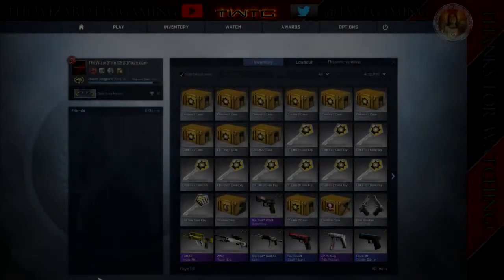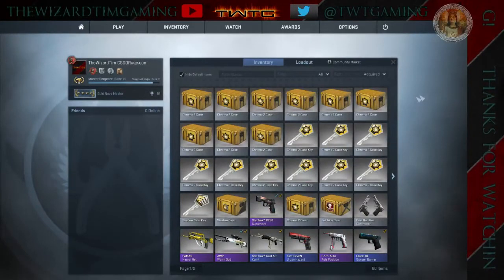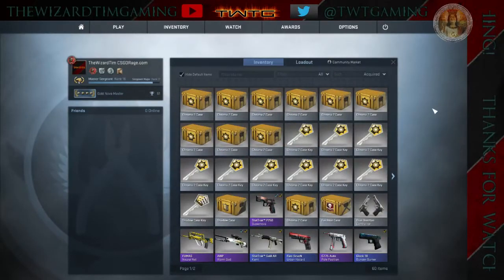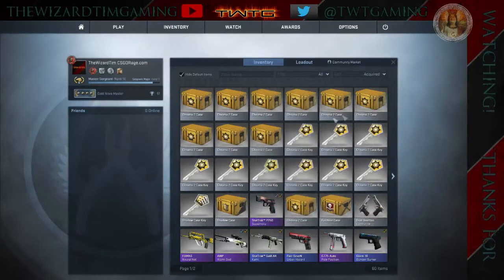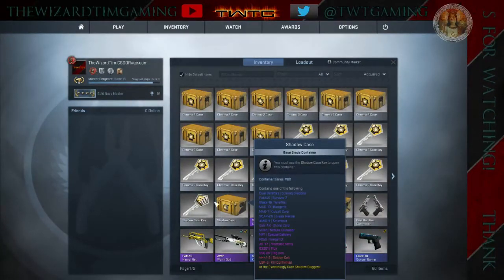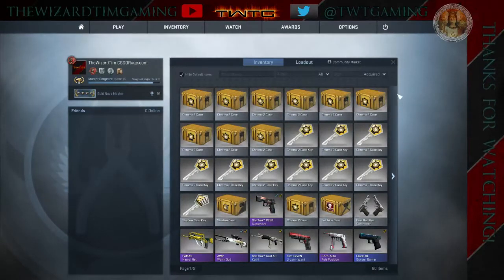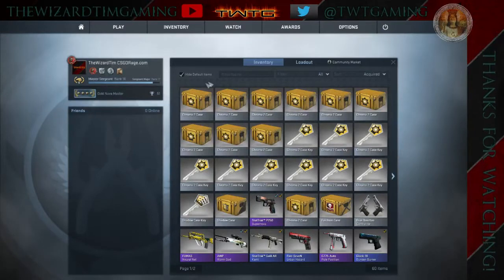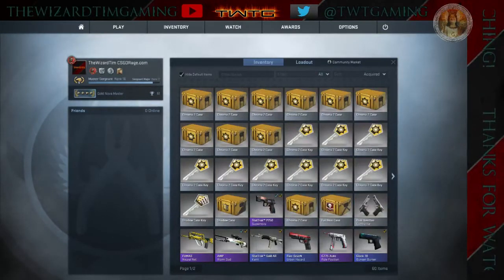What's up guys, WizardIM here. I'm back with yet another CSGO case opening. I have nine Chroma 2 keys, more cases, one Shadow case, and one Shadow key. I may open up one or two more depending on how this goes. I'm thinking I want to start off with some Chromas and then maybe do Shadow in the middle.